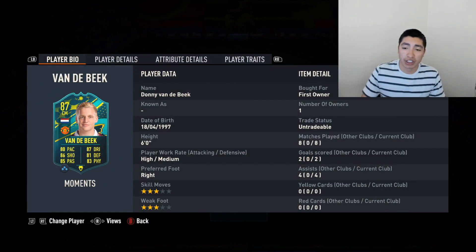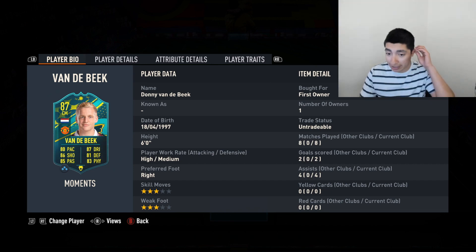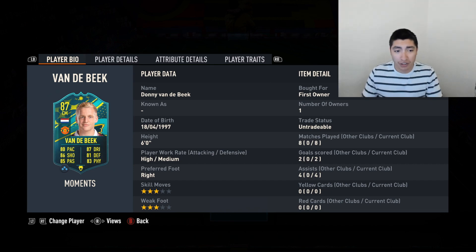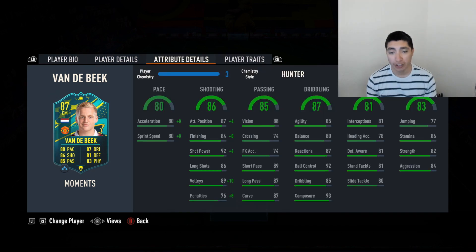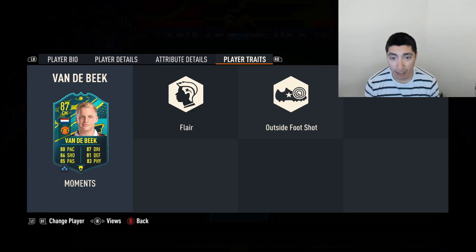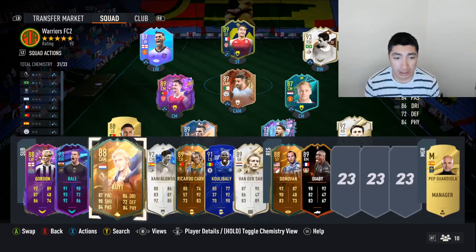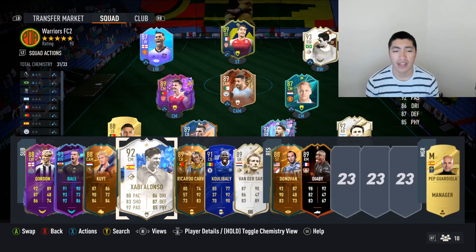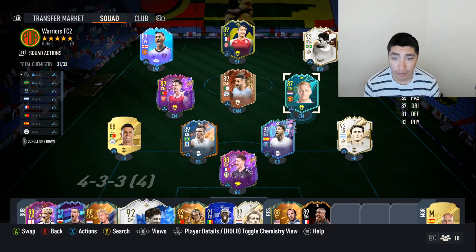At the right center mid position, we just added Donny Van Der Beek recently. He's only played eight matches and gotten two goals and four assists — not too bad, solid overall. I haven't really used him much so I'm excited to use him during the weekend league this week. I did have Xavi Alonso, but he doesn't really play that well in the center mid position for me — he plays well at the CDM spot, but I'm not using the CDM right now, so that's why Donny Van Der Beek is starting.